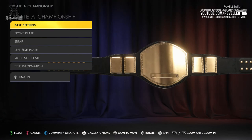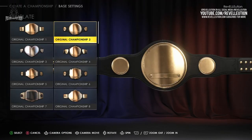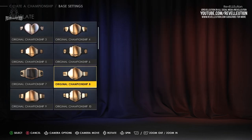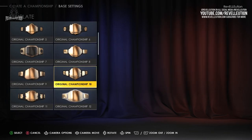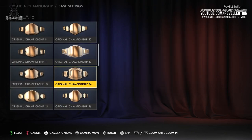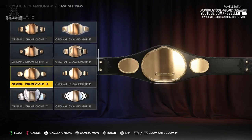Starting out with the base settings, you have the option to go with a template or dive straight into the front plate, side plate, or strap design settings. I personally like to enter the templates first as I can get an idea of current and retro championship designs. There are a total of 31 championship template designs available, including the classic women's NXT championship as well as the Divas Championship.